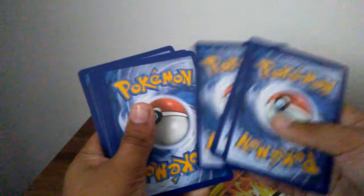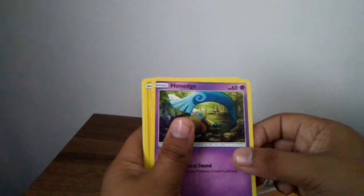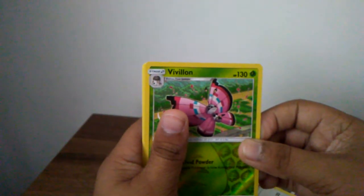We are not getting some good pulls right now. My first ever Forbidden Light — not looking good. Dark energy, Tyranitar, Sableye, Cubone, Honedge, Magnemite, Inkay, Furfrou, Vivilon — please be a good one. Oh my god. Zygarde. It's okay. This is not an EX or GX. So that's gonna wrap it up.